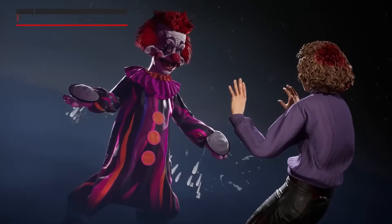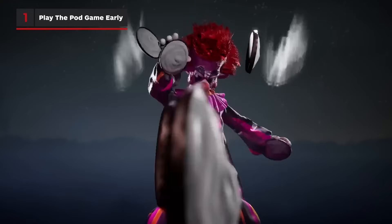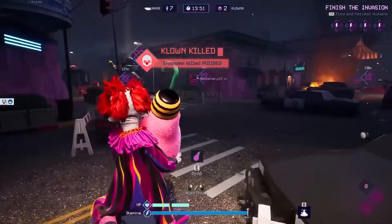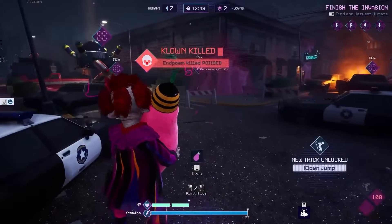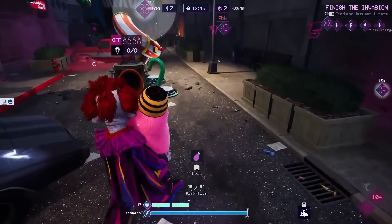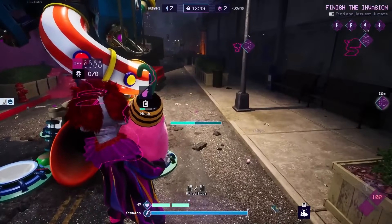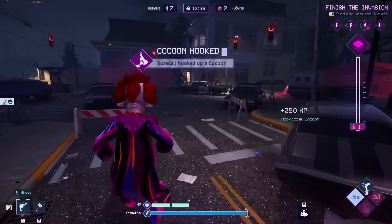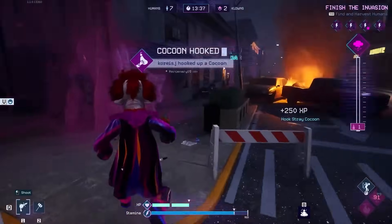Obviously, half the fun of being a clown is killing humans with a barrage of pies. However, clowns are at their weakest at the start of a match. It's smarter to focus on gathering up cocoons and bringing them to the lackey generator. Not only will this generate lackeys, but it will also speed up how quickly the various clown powers become available and how soon the match-ending clownpocalypse arrives.